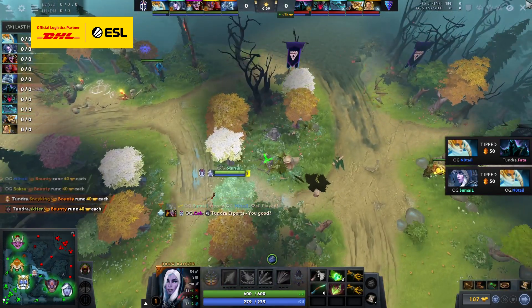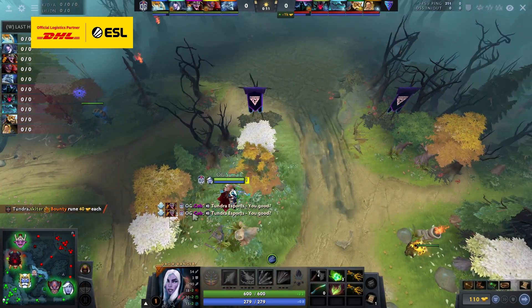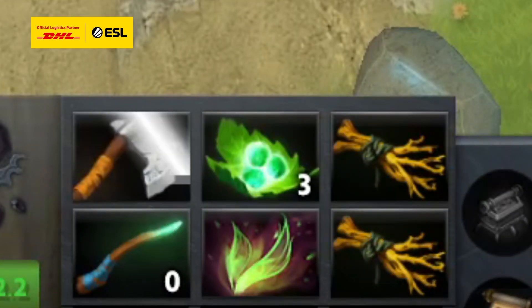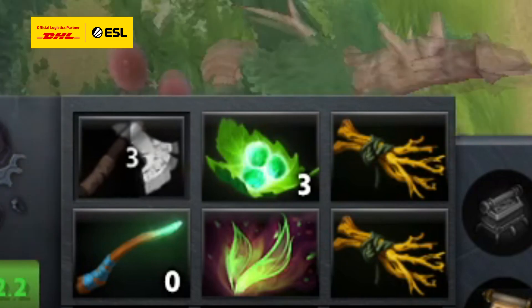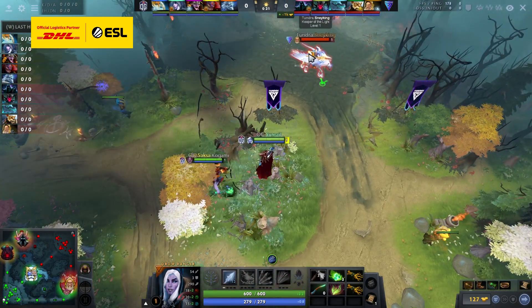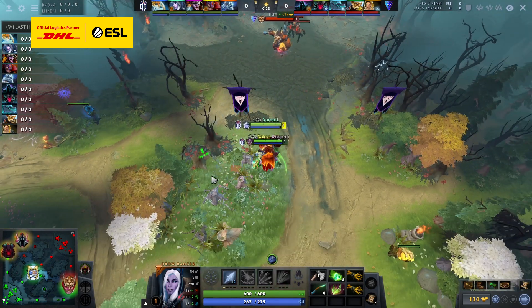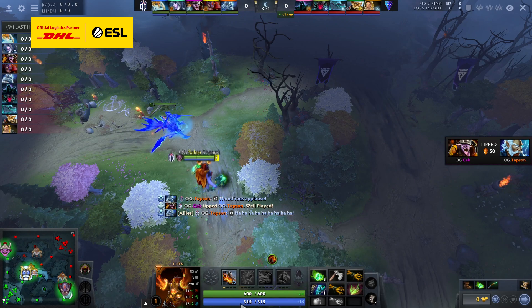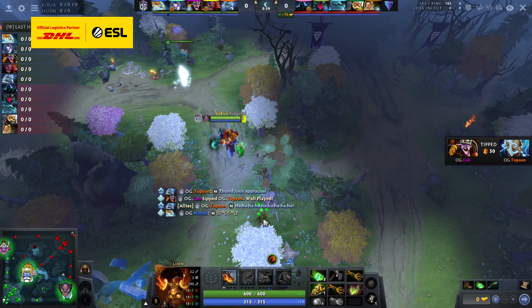A current OP item, due to a barrage of buffs in typical Icefrogian fashion, is Quelling Blade, simply because it is the most cost-efficient source of creep damage in the game. So every core hero, including ranged heroes, should almost always start with this item. The equivalent OP item for supports is Sentry Ward, to block the enemy pull camp for an easy lane.